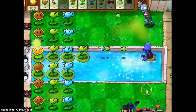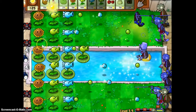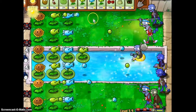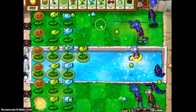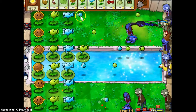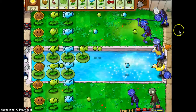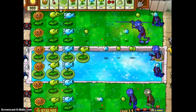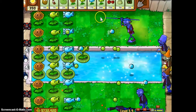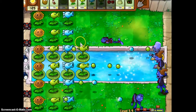So then I'll get some extra damage going onto that zombie. I don't want to remove a plant, thank you very much. Let's just wait until a bucket head comes, and hopefully I'll have 400 sun by then. Let's put one on this row to make it symmetrical.